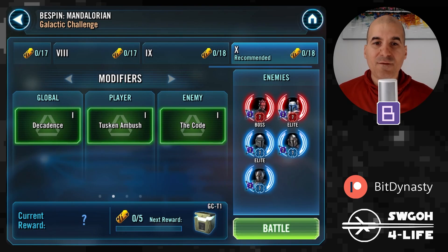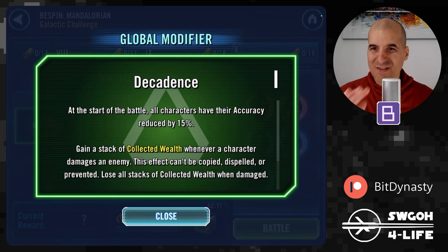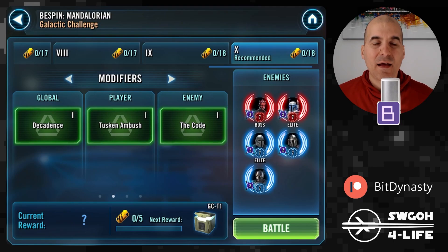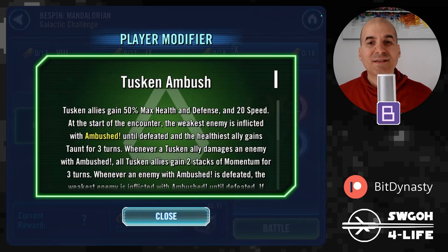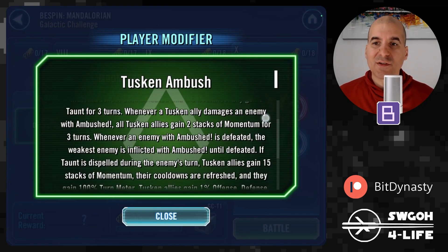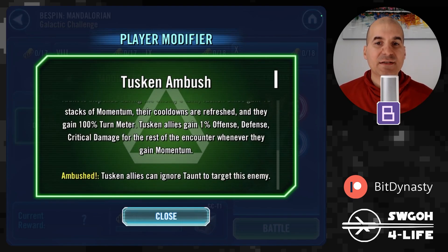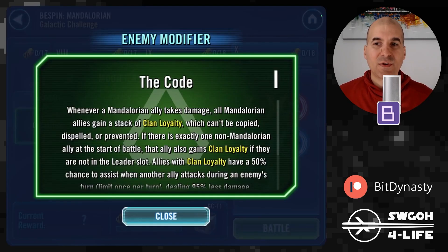Let's look at the modifiers. We have Decadence — the main thing here is reduced accuracy by 15%, so there'll be a little more dodging than usual. The Collected Wealth part doesn't really impact the battle much. Then we've got a Tuscan modifier which is a very powerful one: lots of extra health, defense, speed, and the ambush mechanic, where the weakest enemy gets ambushed and we can ignore taunts to keep going after that enemy. Every time we hit them we also gain extra stacks of momentum.